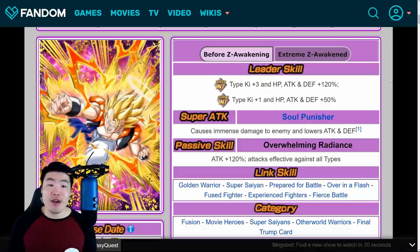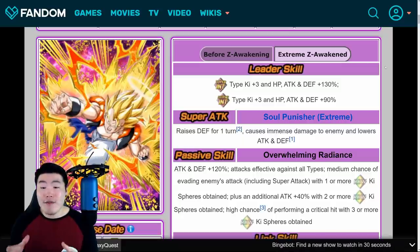On any event where the boss could actually do some real damage — like Super Battle Road, Extreme Super Battle Road, Legendary Goku event, even Battlefield sometimes — he was definitely not a great option. He was definitely a liability, at least defensively. But now, with this Extreme Z Awakening, they pretty much addressed every single issue that he had defensively.